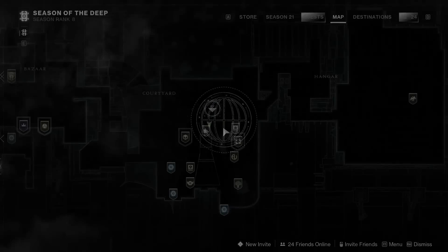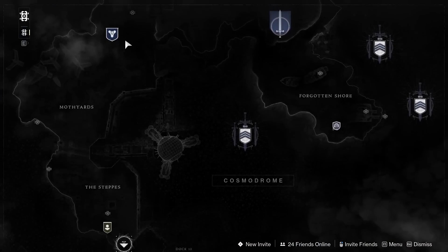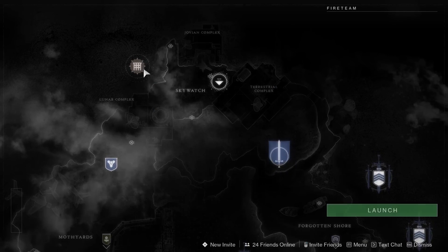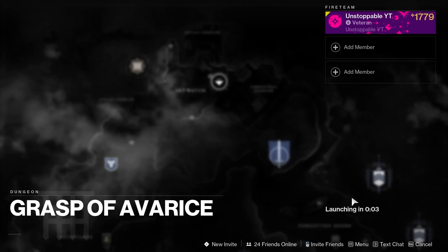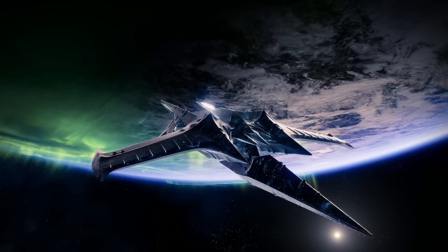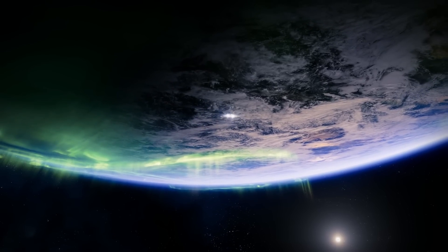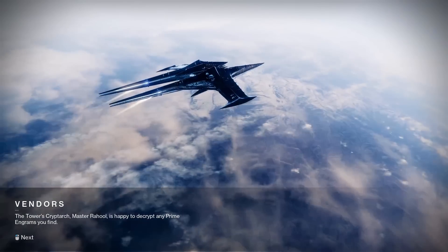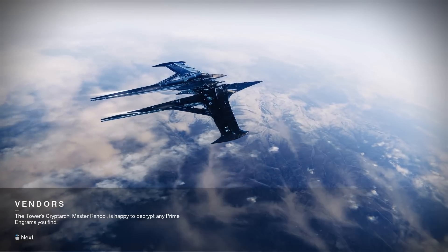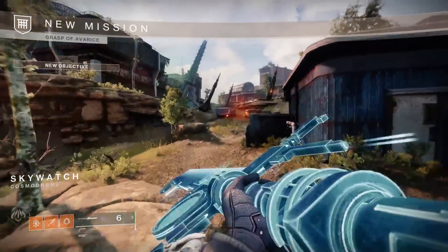Where we're going to be heading is over to the Cosmodrome, all the way up to the top, looking at the Grasp of Avarice. This farming spot is absolutely insane — it's been the best in the game for a while because of how simple it is to get there and farm. It takes no setting up whatsoever, and you can do it non-stop on any character, which is why it's my favorite spot.